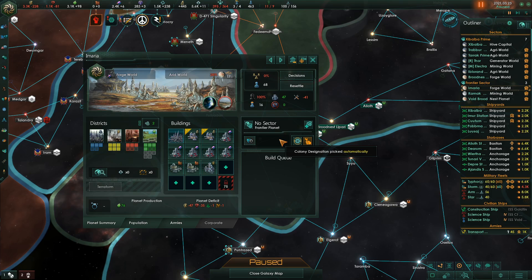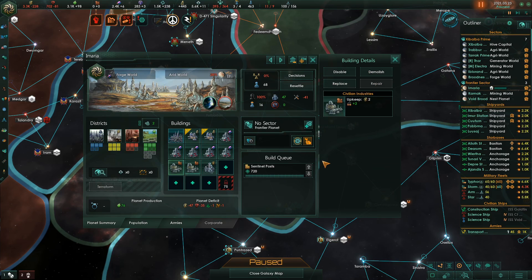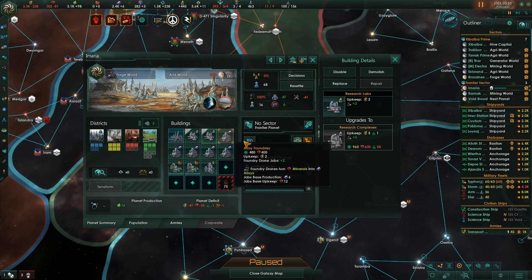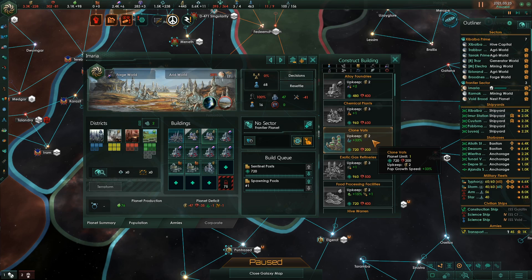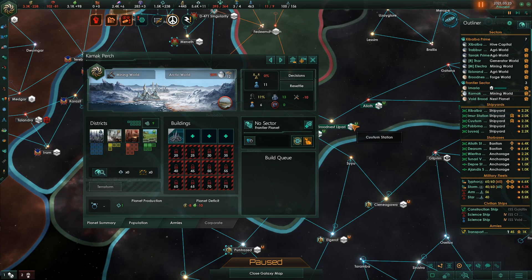Let's take care of their planets. On Imaria we don't need consumer goods — what we need is other things. Right off the bat, Sentinel Post to knock down deviancy. Let's replace this with Spawning Pools, and replace this with Clone Vets. No Tree of Life — without a tree we are incomplete, so that's always one of those things that hurts. And we can't terraform it. This is going to be a tough planet for us.